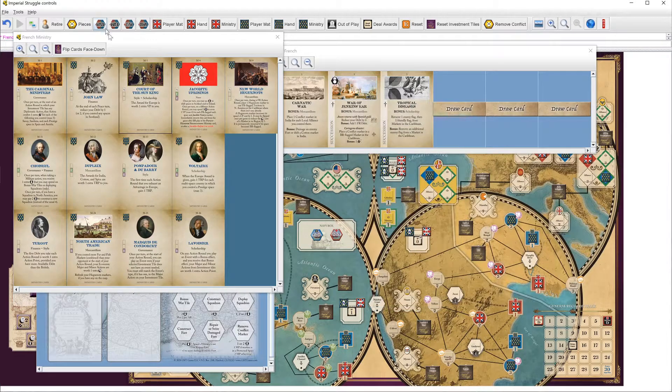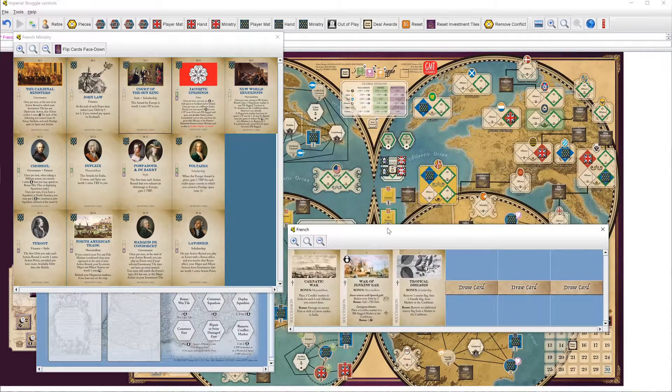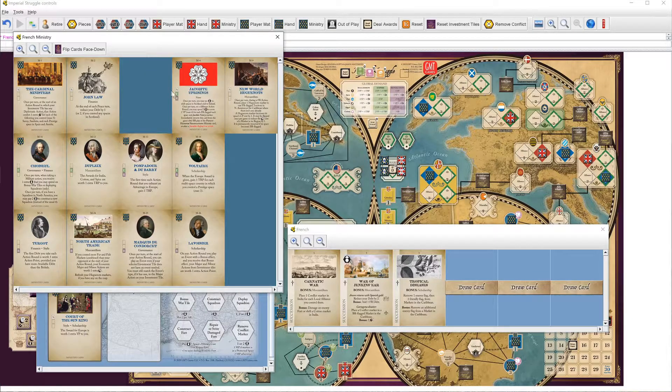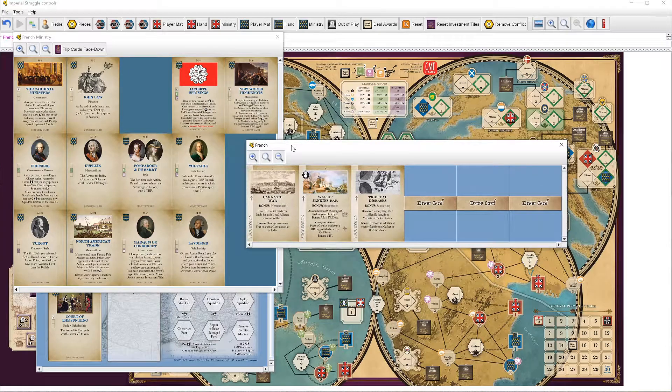The style is going to help in the Jacobite Rebellion, and the award for VP is worth extra. So it's all great for France, considering they're ahead in VP and ahead for countries in Europe. France is also going to take New World Huguenots.